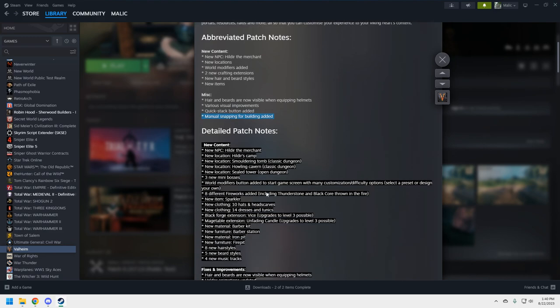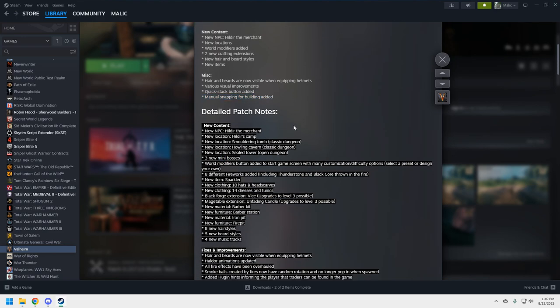New content: we're going to get Hildur and Hildur's camp. The new locations include the Smoldering Tomb — a dungeon — the Howling Cavern — a dungeon — and the Sealed Tower, an open dungeon. Two of these are classic dungeons and one is open; I'm not sure what the difference is. There are also three mini-bosses, which all pertain to Hildur's quests.